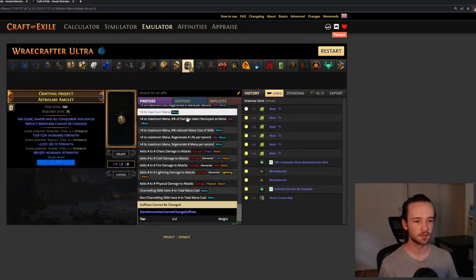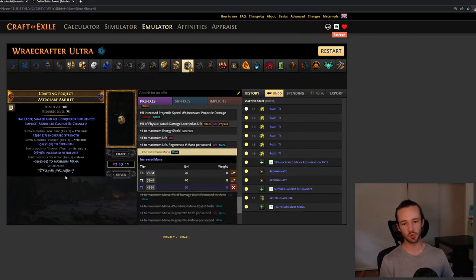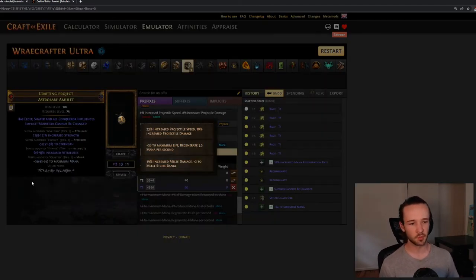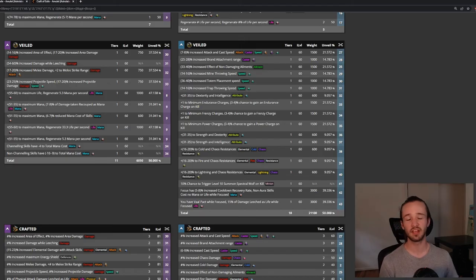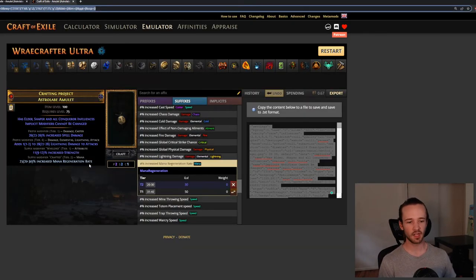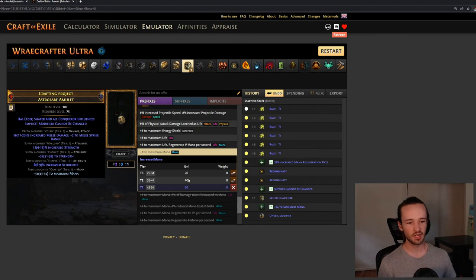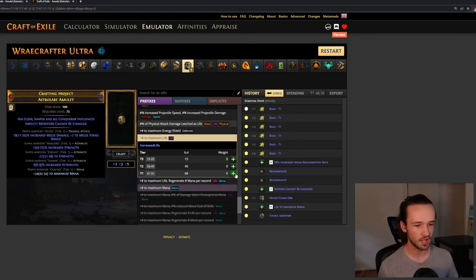Now we have just our veiled prefix. I'll craft on flat mana T1 for extra good luck — that doesn't actually matter — and then we unveil. Depending on what your build needs, you can look at the calculation tab on Craft of Exile to see all available mods. For me, I'm going to take increased melee damage and then craft on life, and there we go — our item is complete.